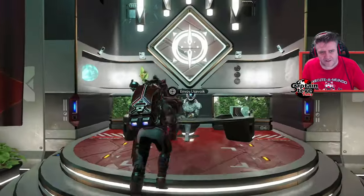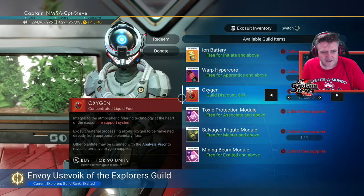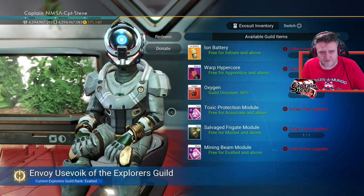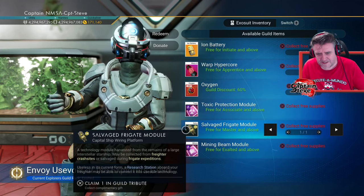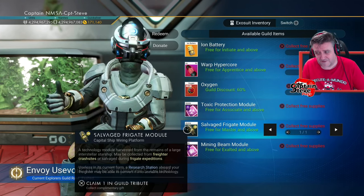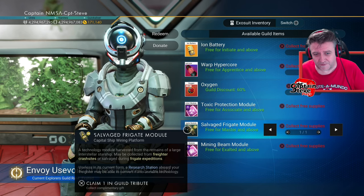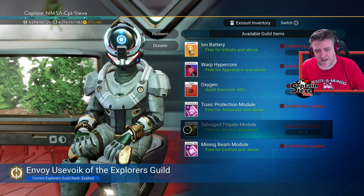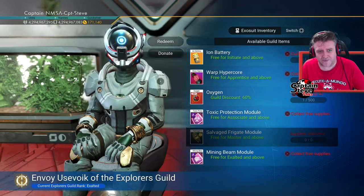We're going over here - looks like we've got the Explorers Guild of some sort. Explorers Guild, and they're offering up a few different things. Something they have here is a salvage frigate module - I'm going to take that. You rarely see salvage frigate modules. The way you used to get them was to actually shoot frigates and freighters. You don't get them so often anymore, so I'm going to take that because there might be a chance I could duplicate it.